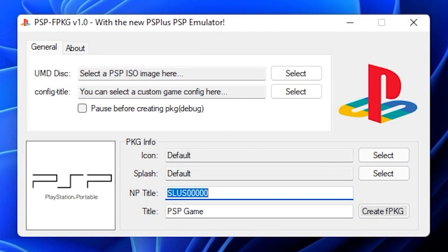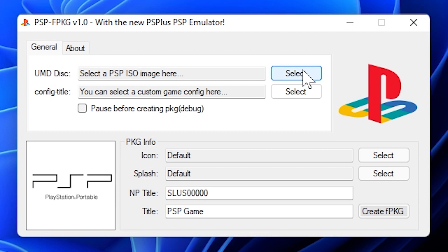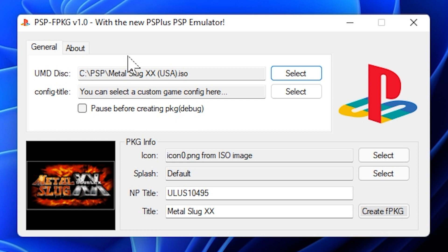Here is the dialog box that comes up. We can go to About to see the credits. Going back to General, we'll select our UMD disk. I'm going to press Select, and since I used Metal Slug X for the PlayStation 1 video, I decided to continue that and use Metal Slug XX for this PSP video. Once you select the image, by default it pulls the icon0.png directly from the ISO image itself, so you don't need to find one separately like we did for the PS1 game. You can also change the splash screen, NP title, or title if you want.